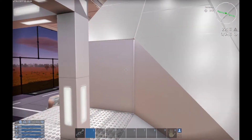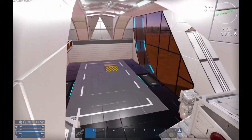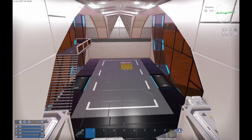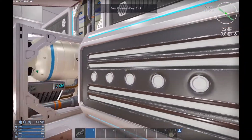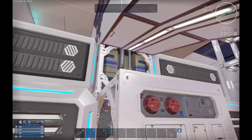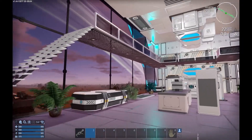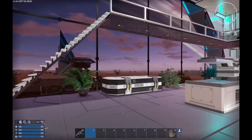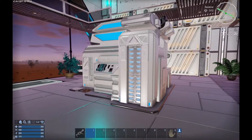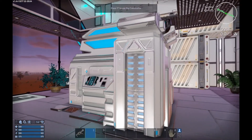We have an elevator right here, but let's take the stairs. Take a look from here — a lot of space. You can park your vessel. You can redesign this if you want to, like with every base. There's another cargo box, more cargo boxes, fuel tanks, an O2 tank, more cargo boxes, a food processor, and more fridges. This is your advanced constructor — this is the first base until now with an advanced constructor.